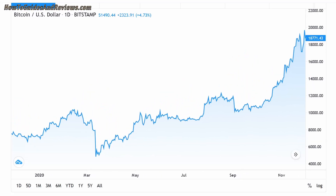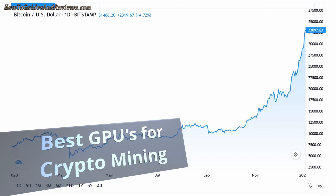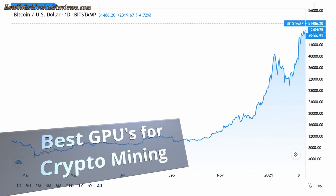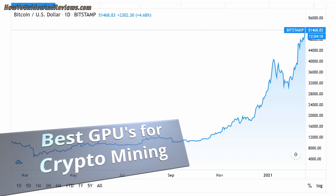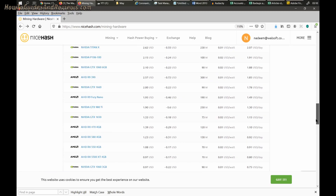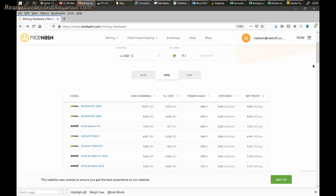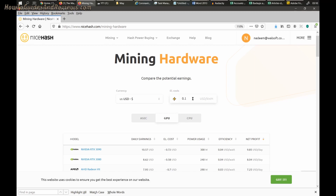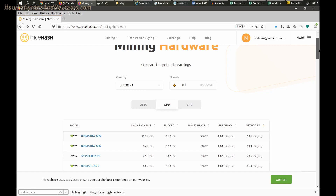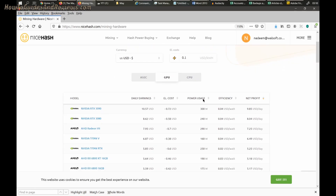What are the best GPUs for mining right now, whether you're looking to buy new or second-hand, or if you already have a GPU and wonder how profitable it will be for crypto mining? At NiceHash, they've kindly updated a comprehensive page listing all the main GPUs ranked in order of profitability. The electricity cost used is roughly 0.10 dollars per kilowatt hour for Americans, or about 0.20 dollars for the UK.